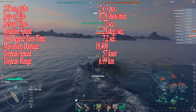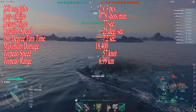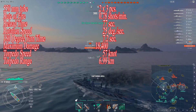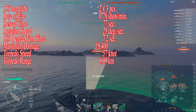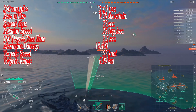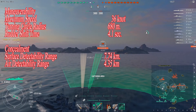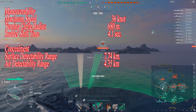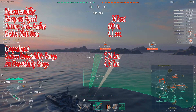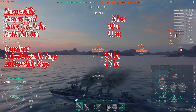Torpedo tubes are 2x3. Rate of fire is 77 seconds reload time. Rotation speed is 25 degrees per second. 180 turn time is 7.2 seconds. Torpedo damage is 18,400. Maximum torpedo range is basically 7 kilometers. AA defense is basically nothing to speak of. Maximum speed without flags is 36 knots. Turning radius is 680. Rudder shift time of 4.1. Surface detectability is 7.4 kilometers. Air detectability is 4.35.